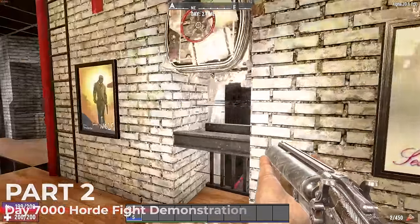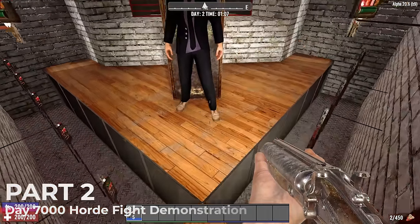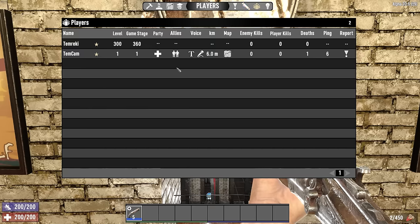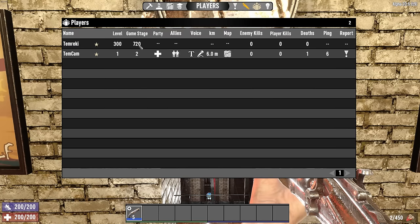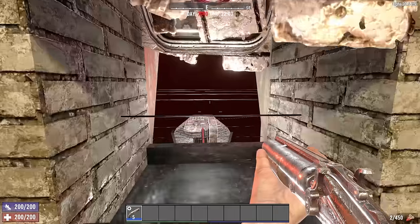We've got side number one spinning and ready to go. We've got Temcam in position. The only thing left to do right now is check our game stage — we are at game stage 360 right now, and that's because it's only like day number one right now. But set time, day 7000, 22:00. And that's going to spin us up to 720. So this is as strong as a horde will get. Let's see how we do.